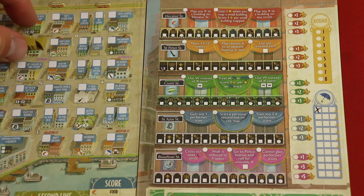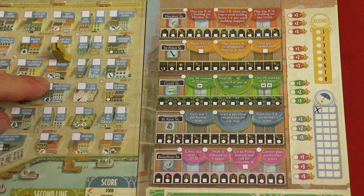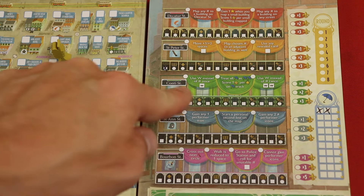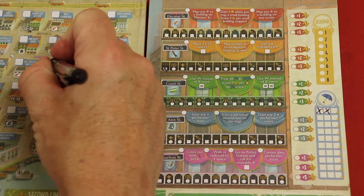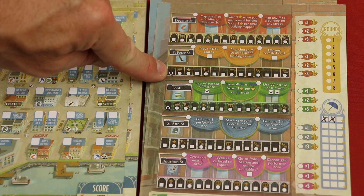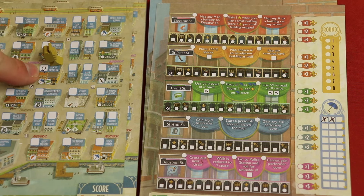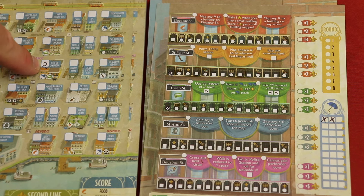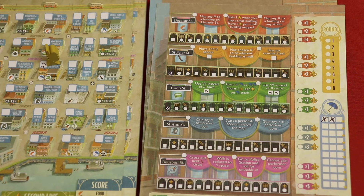Now we're going to move one to three spaces - I'll move here. What this allows me to do is activate what the building's activation is, in this case umbrella and shopping. Now the other thing is I can map this building. The die that was on it was a two, and I can map it because there's nothing next to it. This is on Saint Peter Street. This track's multiplier is going to multiply by the amount of places I've mapped on Saint Peter Street. In the future, anything in cardinal directions of this mapped building has to be either that number, one below, or one higher - and six and one do not wrap. That would basically be my turn.